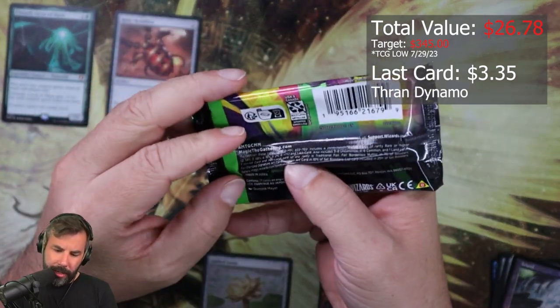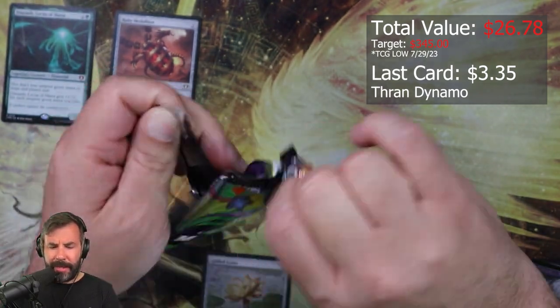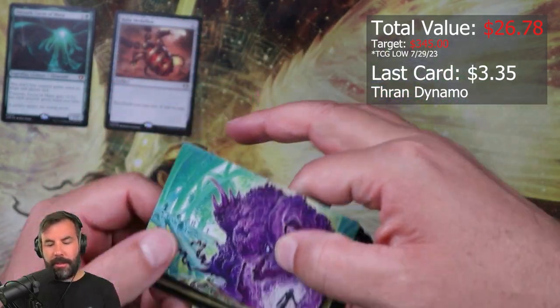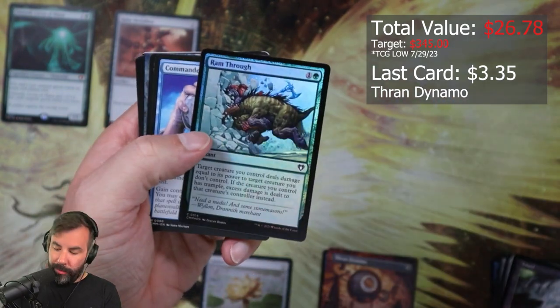These are the Japan layout, right? So rares up front and then special slots in the back — is that what's happening here? God, look at this art, I love that. Ram Through — that's a great card.